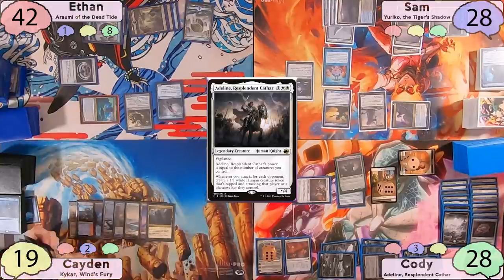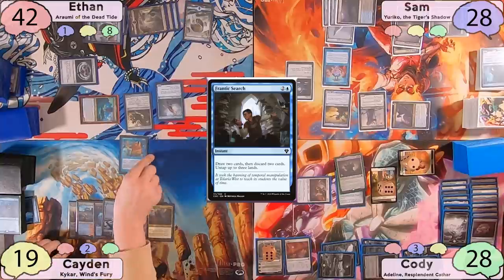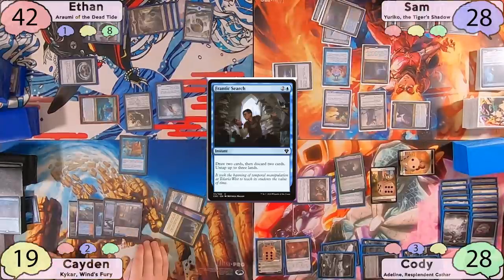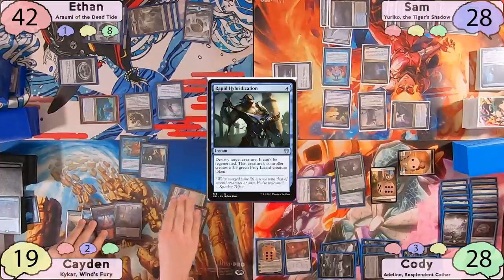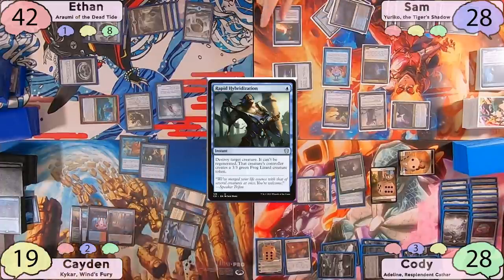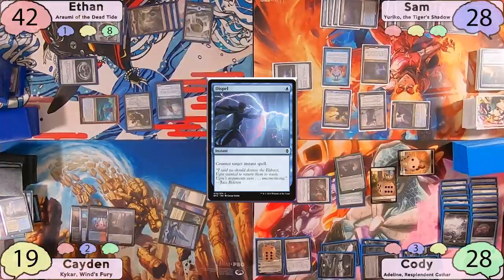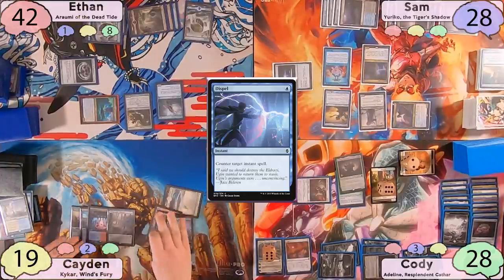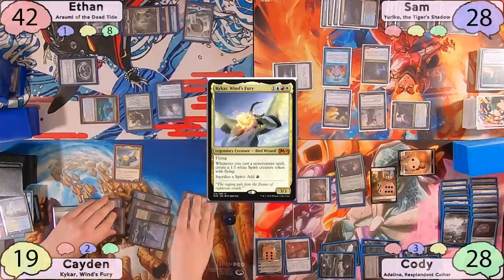Caden plays a Command Tower and casts Frantic Surge to draw 2, discard 2, and untap 3 lands. Unfortunately, Sam flashes in his Notion Thief. Caden tries to save himself by rapid hybridizing the Notion Thief, but Sam still has that Dispel. So Sam draws 2 cards, Caden discards 2 and untaps 3 lands. Caden shows how flooded he is by discarding 2 lands. Caden then casts Kaikar and passes the turn to Ethan.